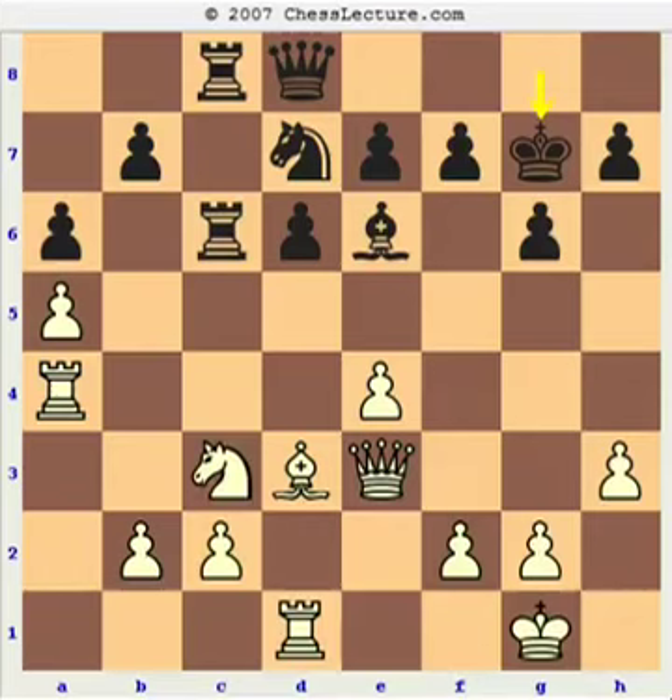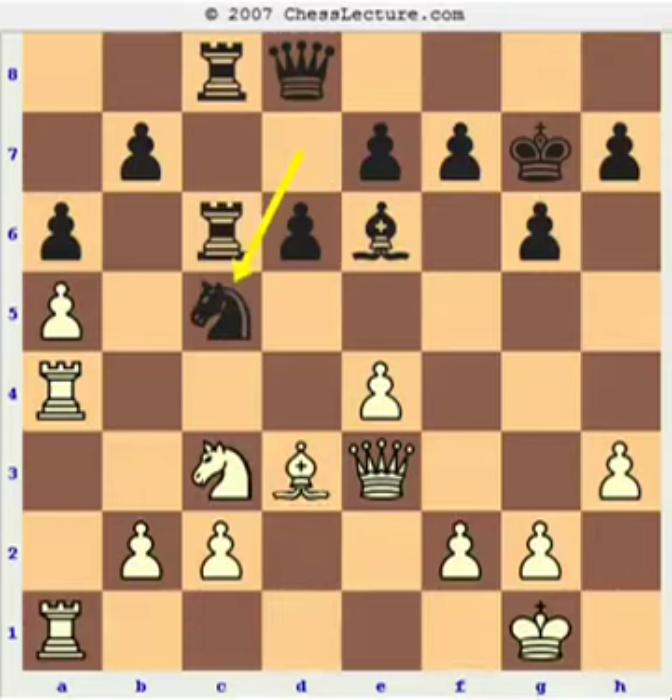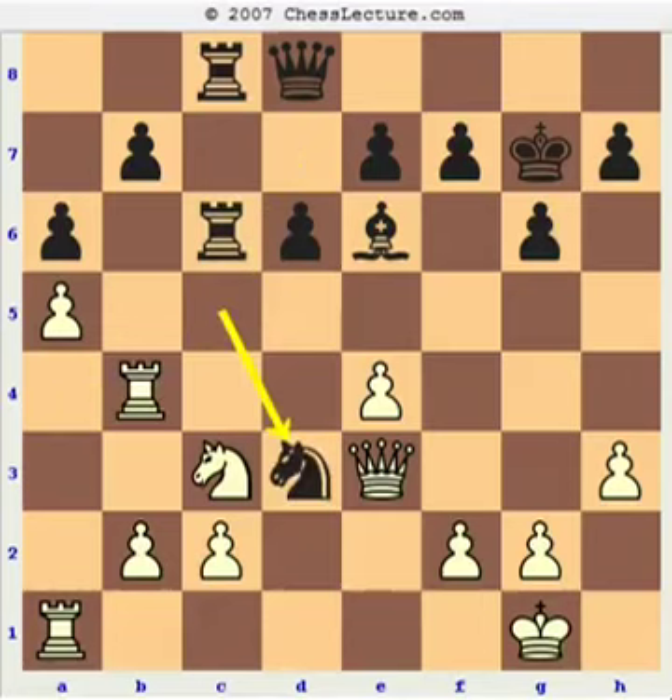The bishop on d3 looks a little awkward, and I decided to play Bf1, which again might not be the best move. Perhaps I could continue doubling up on the a-file and simply exchange the bishop for the knight after the knight goes to c5. I can play either Rb4 or Ra3, and if knight takes, simply pawn takes. White continues to have a solid position, most importantly applying pressure on the queenside.